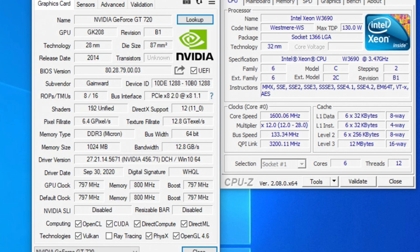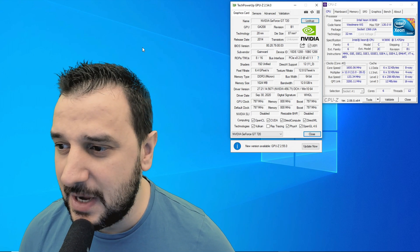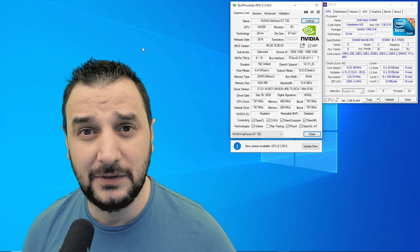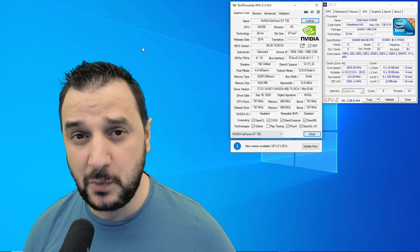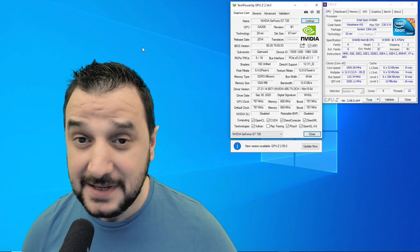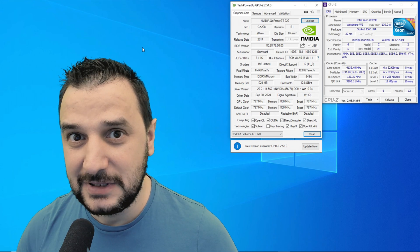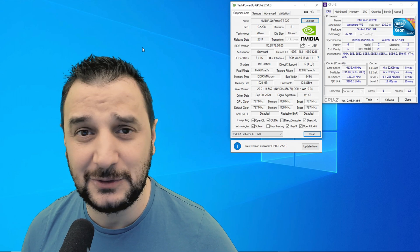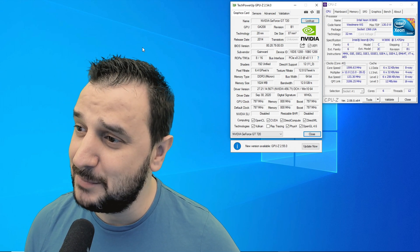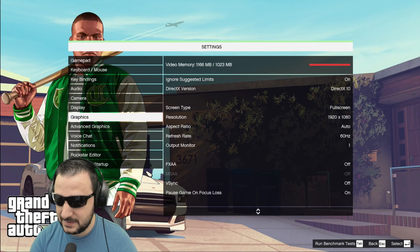I'm pairing it with the W3690, which I managed to overclock to 4.1 GHz using Throttle Stop — someone in the comments pointed that out, so thank you. Let's jump into a couple of games and see how the GT 720 and W3690 at 4.1 GHz perform.